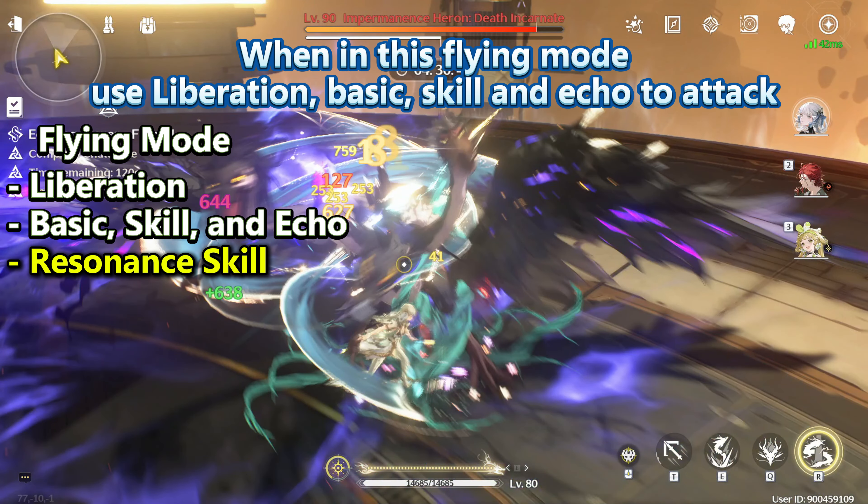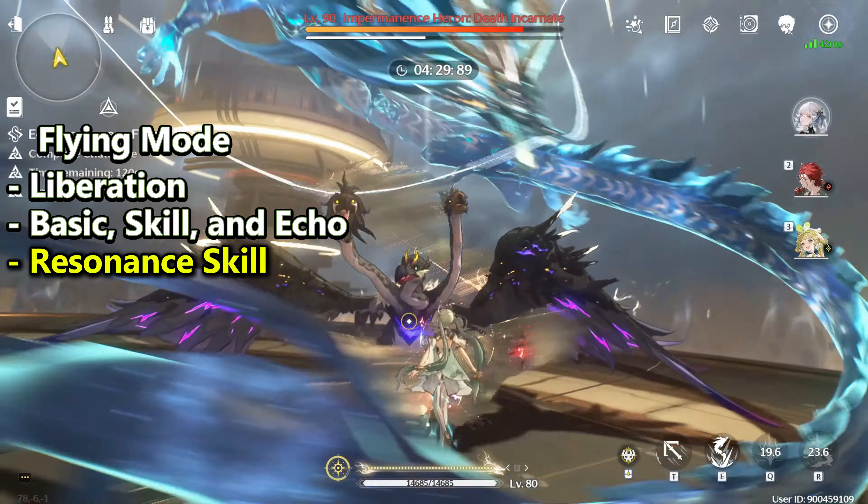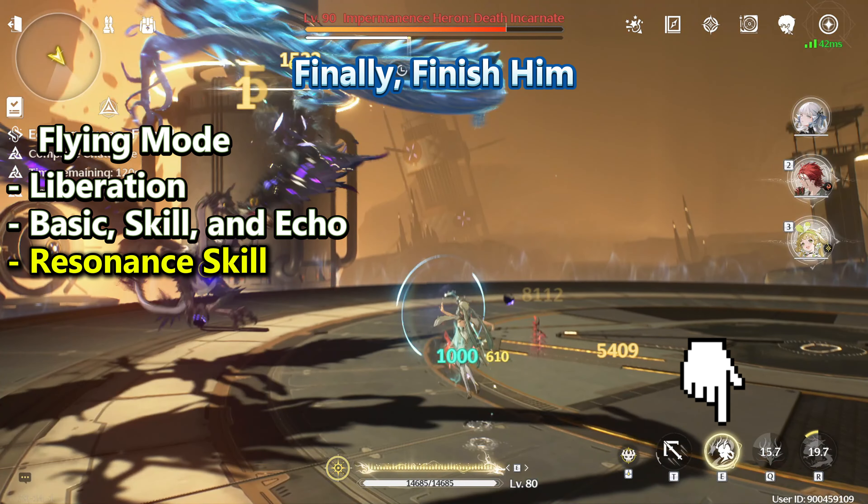When in Flying Mode, use Liberation, Basic, Skill, and Echo to attack. Finally, finish the enemy off.